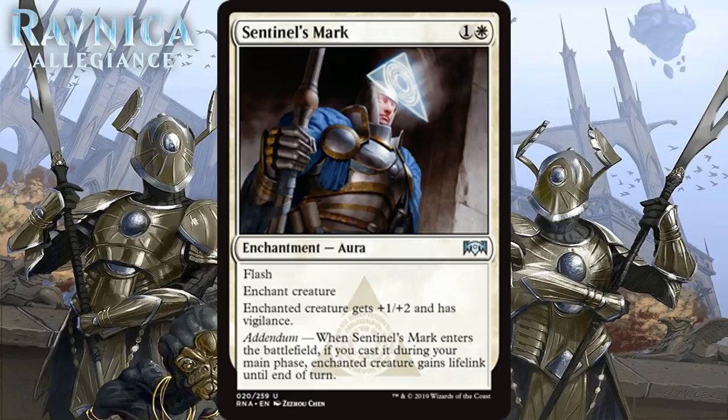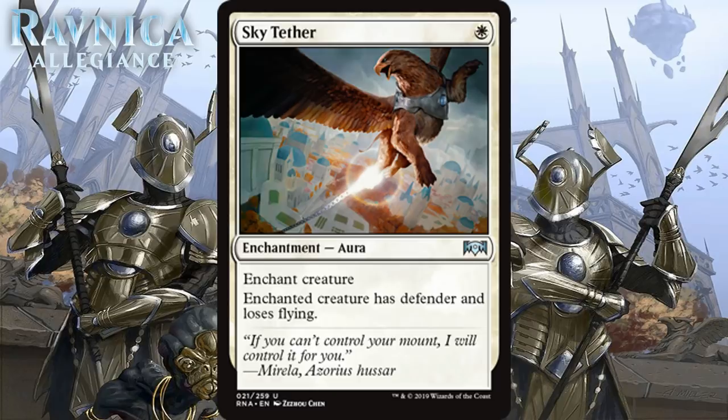Next we have Sentinel's Mark, which for 1 generic and 1 white is an uncommon enchantment aura with flash. Enchanted creature gets +1/+2 and has vigilance, and it has Addendum — if you cast this during your main phase, the creature gains lifelink until end of turn. I like the design here. Giving the option to use this as a combat trick, which will be frequently advantageous, is pretty great. Casting it during your main phase is not too bad either, as sometimes you need that lifelink to really swing a race in your favor. It's still an aura with all the inherent risks — namely the dreaded 2-for-1 — but I think it is reasonably playable because of its flexibility, and I'm giving it a C.